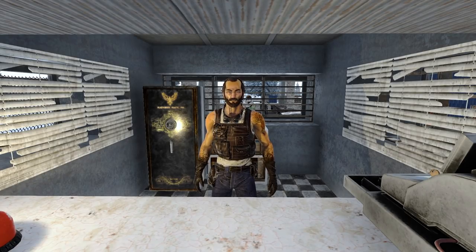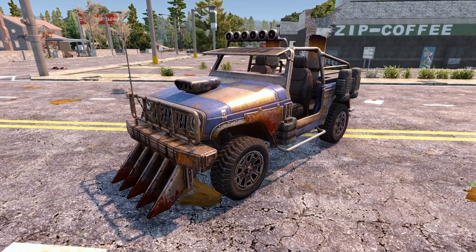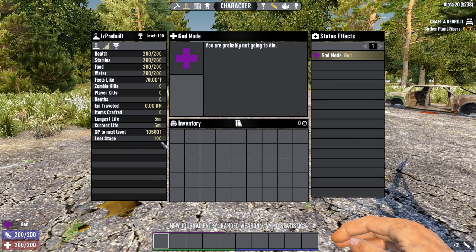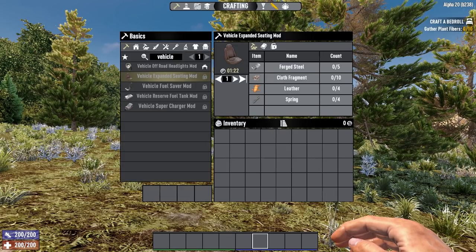Next up is a mod that's only really useful in multiplayer: the expanded seating mod. This mod gives you an extra seat for your minibike or motorcycle, or two extra seats in your 4x4. The schematic will spawn at loot stage 80 or higher in Alpha 20 stable, or loot stage 100 or higher in Alpha 20.1. Once acquired, you'll need 5 steel, 10 cloth, 4 leather, and 4 springs to craft it.